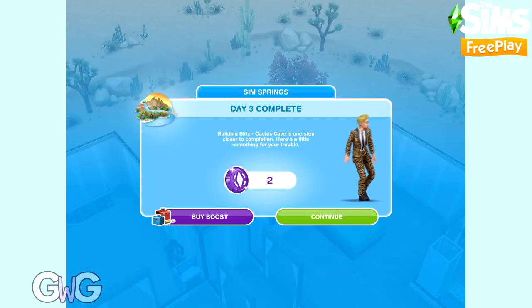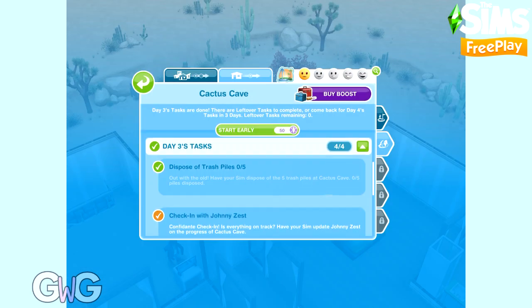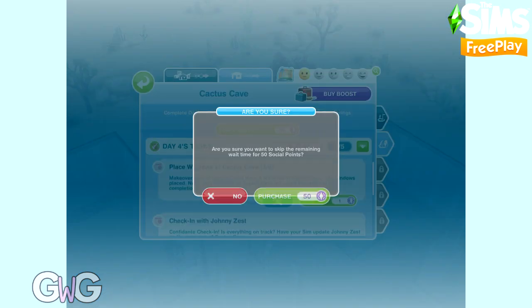And that completes day three. Completing day three earns you two social points. Let's get started on day four.